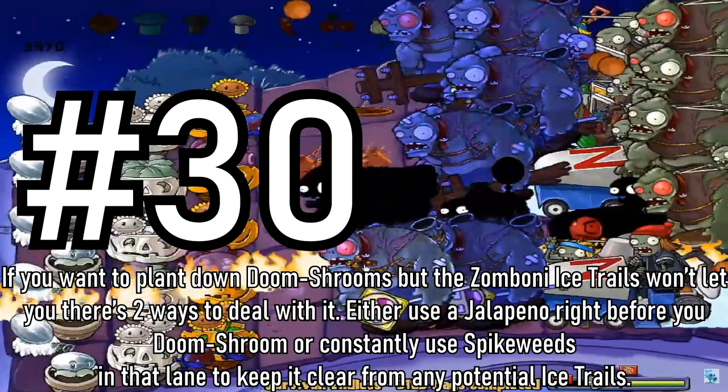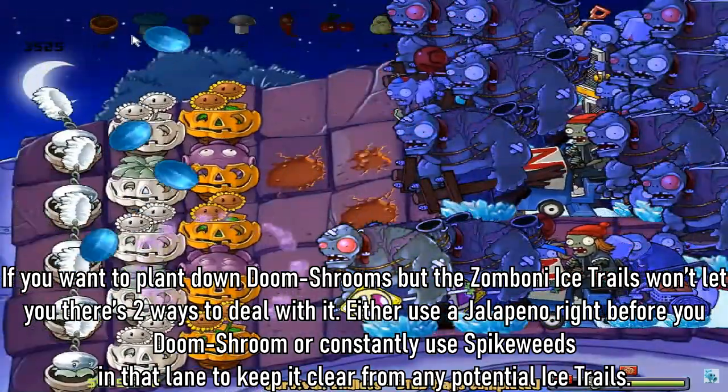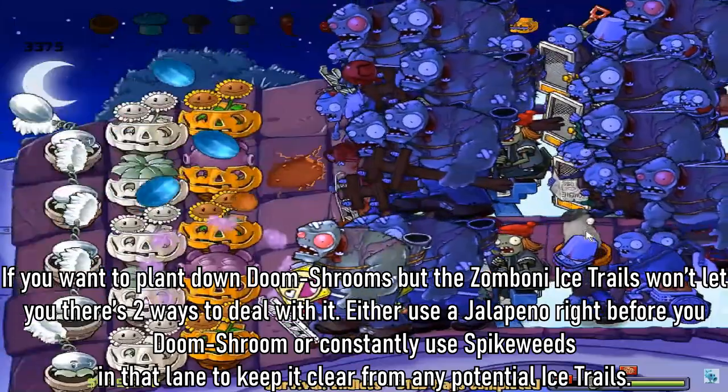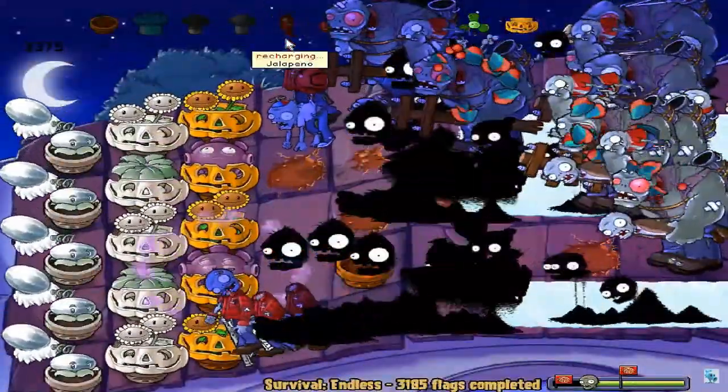Tip 30: If you want to plant down doom shrooms but the zamboni ice trails won't let you, there are two ways to deal with it. Either use a jalapeno right before your doom shroom, or constantly use blover on that lane to keep it clear from any potential ice trails.